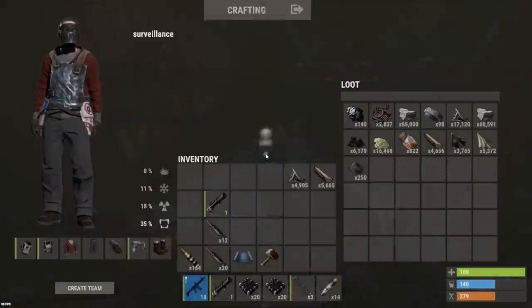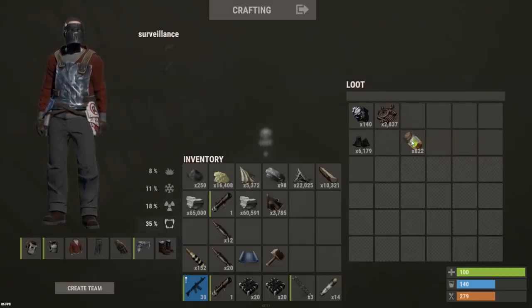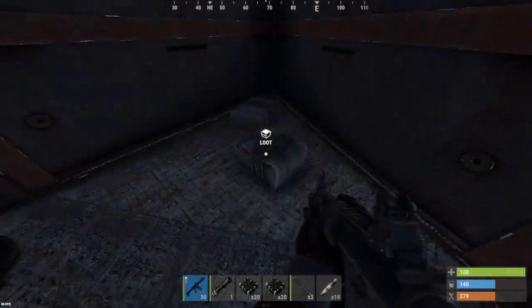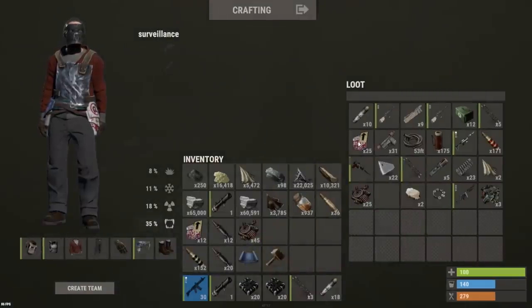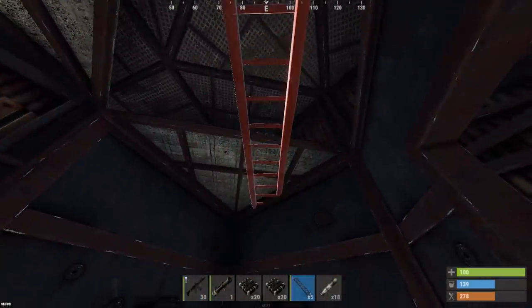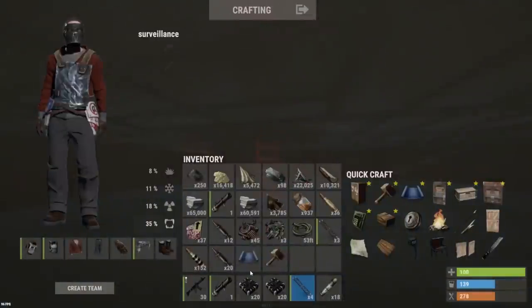Let's see if they have any sulfur in here — 16,408 sulfur. A little bit of HQM left. It's just too easy. I kind of want to get out of here before the counter raiders come. We saw components, C4, rockets, and sulfur. That was just a really simple raid — I'm not even going to bother putting a new TC, let's just get right on out of here.